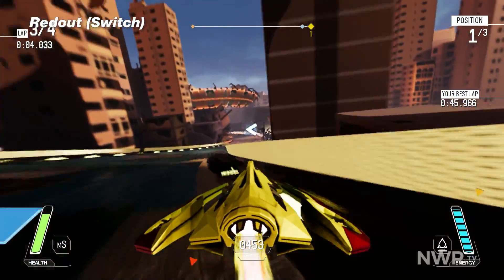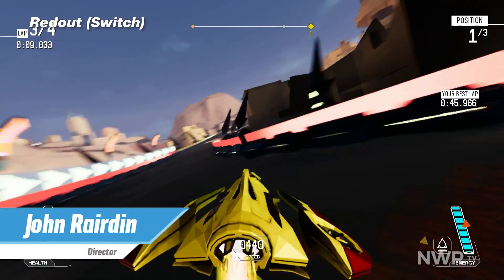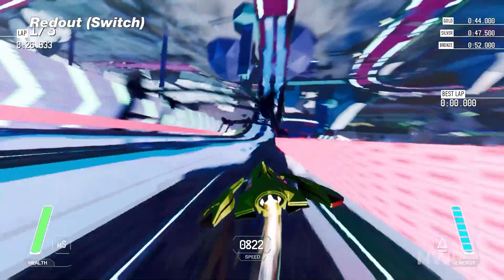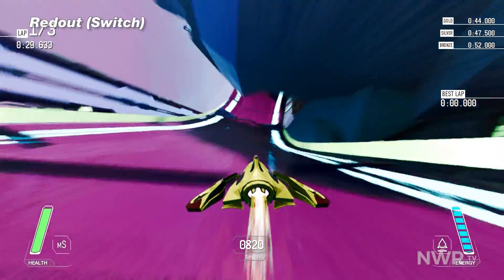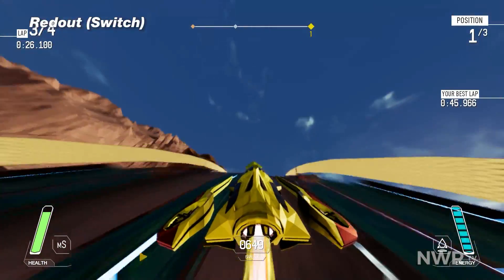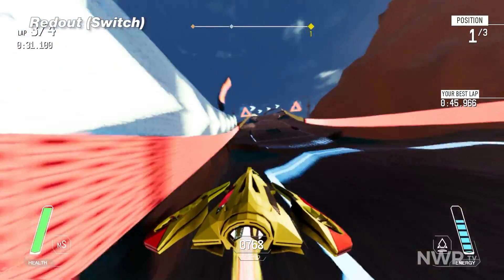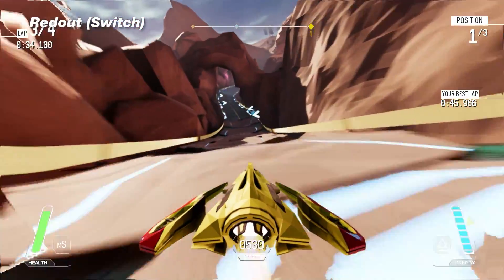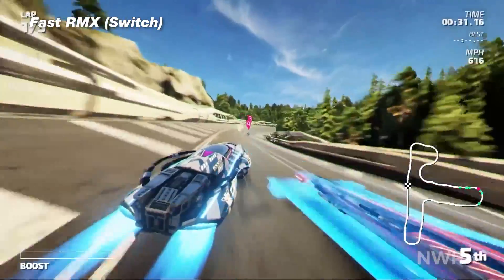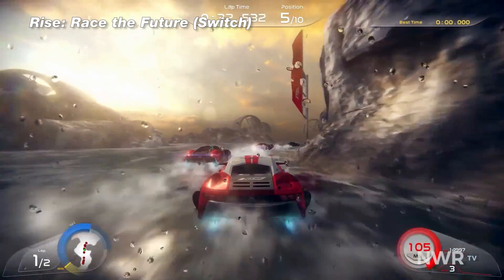Back in 2019, the original Redout was released on Nintendo Switch, having previously been released years earlier on other major platforms. The Switch version was seemingly the result of the efforts of an extremely small team within developer 34 Big Things — in fact, only a single developer is credited with specifically working on the Switch version. It launched in a somewhat rough state, and though it would ultimately be patched to a stable 30fps racing experience, and would eventually be freed of infamous publisher Nicholas, it struggled to impress against other futuristic racers on Switch like the launch title Fast RMX or VDDev's Rise Race the Future, which would launch just a couple months after Redout.